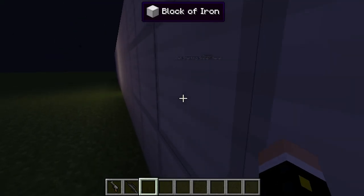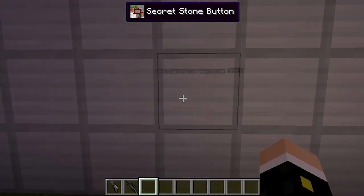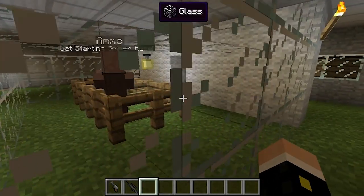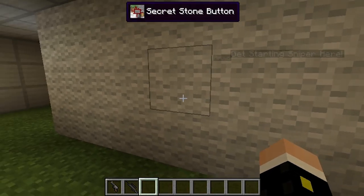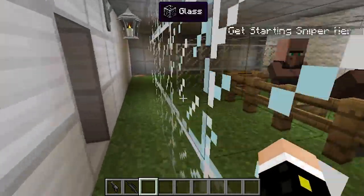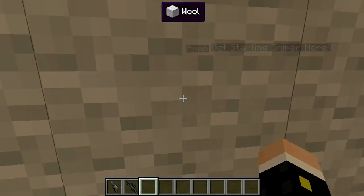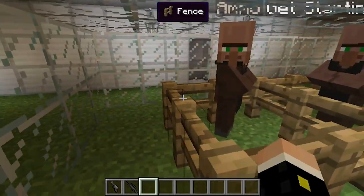A normal person who knows I have mods in here would scan around and find a secret button that opens a secret iron door to get in. You could break the glass, but in later builds I'm probably going to patch that and put obsidian around it. It didn't look great with obsidian though, so I used glass and wool. There's no visible door — just look for the secret button. I like to hide things.